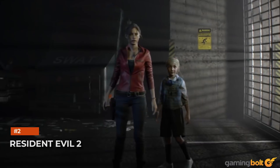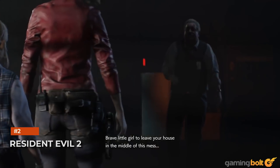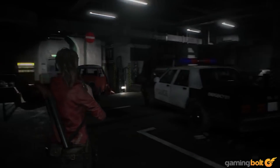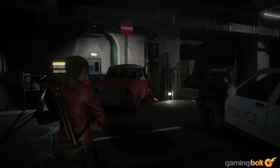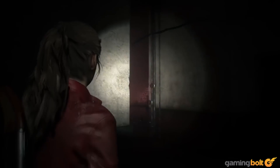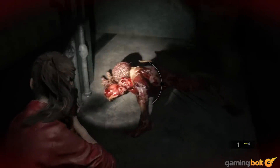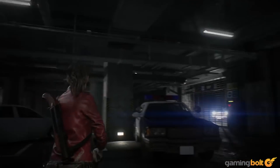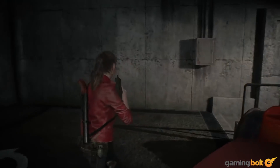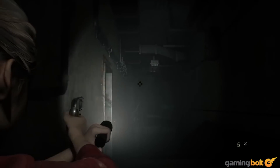Resident Evil 2. The RE Engine made its debut with Resident Evil 7 in January of 2017, and what a debut it was. With Resident Evil 2, Capcom's engine flexed its muscles yet again, with a showing even more impressive than its already impressive debut. Resident Evil 2 is an excellent-looking game, from its gory details to its horrifying monstrosities, from its richly detailed environments to its best-in-class lighting. It's a game that stands as tall in the visuals department as it does in all others.